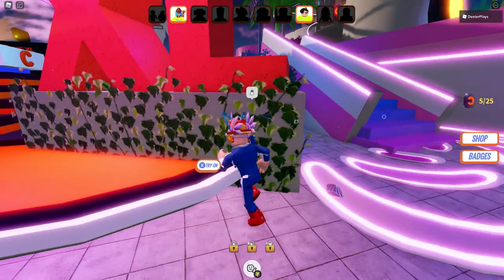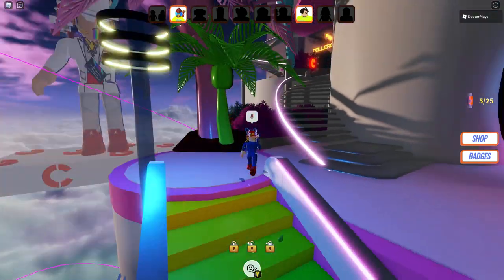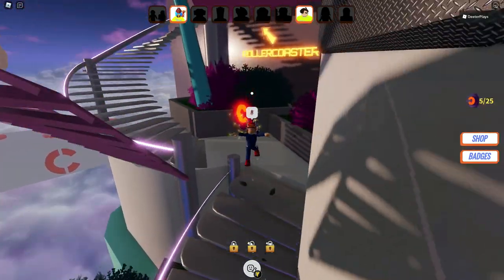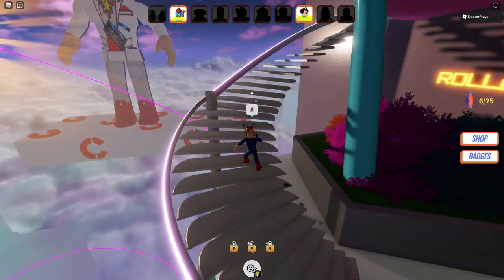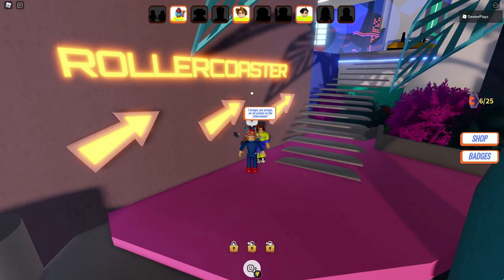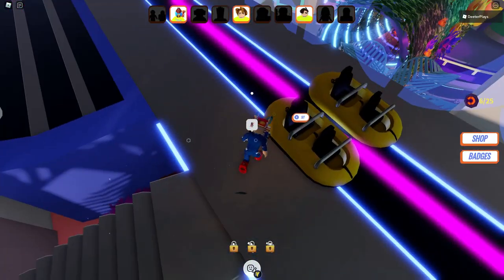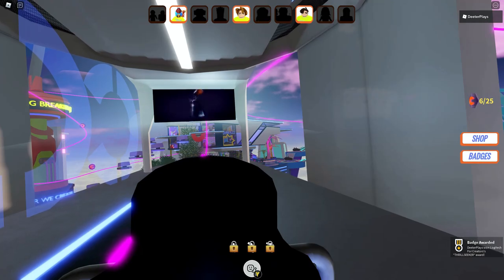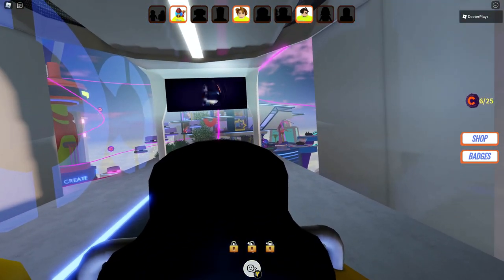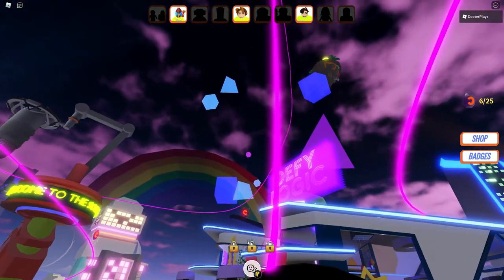Right next to the selfie area you'll see some stairs. Head up past the rainbow stairs and the small staircase — you'll see some coins along the way that we'll cover in a separate video. There are 25 coins total and some hidden characters that seem to appear in different spots on different days. To get the second item, ride the roller coaster. You can see the Thrill Seeker badge appear in the bottom right corner of the screen — that's how you get it.